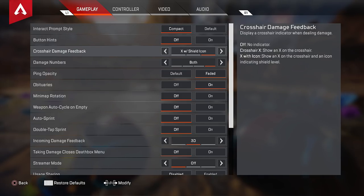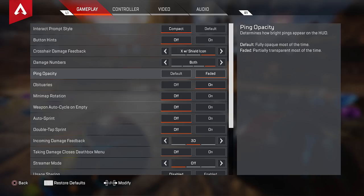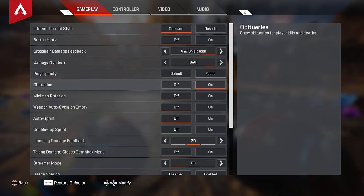Knowing exactly how aggressive or passive you should play depending on the enemy's shield type is a difference maker in fights. Damage numbers I have set to both — combined for all damage with little floating numbers for each event. Virtually everyone plays with both; it's just the best. Ping opacity I like having faded, because if it's full red it can get in the way — having it faded lets you see through pings when a lot is happening or teammates are pinging like crazy. Obituaries I have on: you want to know who's dying in the lobby, because you're not always going to hear the gunshots, and seeing if people are going down can help you decide when to third-party.